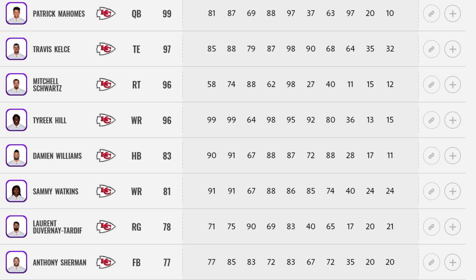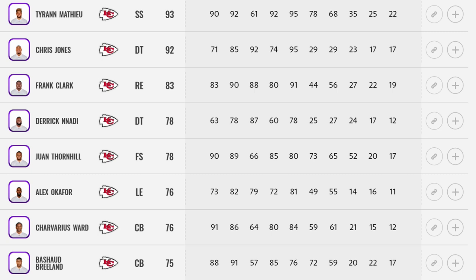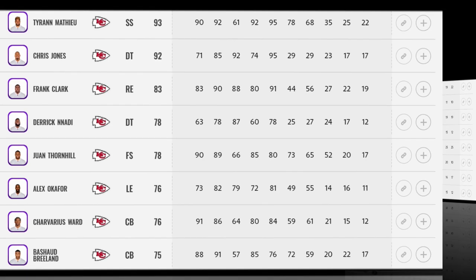The Chiefs have one of the best receiving corps in the game when you think of the speed they have — Tyreek Hill, Sammy Watkins, Mecole Hardman, and Travis Kelce at tight end. They also have a young drafted running back in Clyde Edwards-Helaire. The defense was very surprising last year and came on very strong, though there are a few holes — the defensive line other than Chris Jones and Frank Clark doesn't have a ton, and they lost some cornerbacks. But if you pick this team, it's most likely for their overpowered offense.